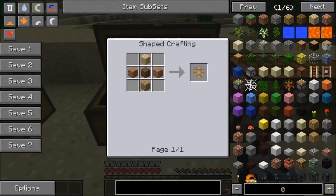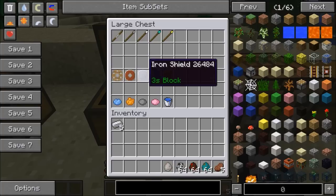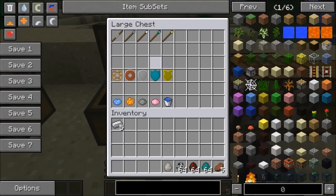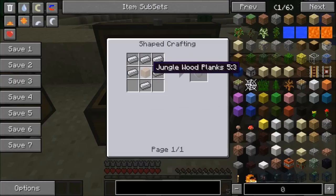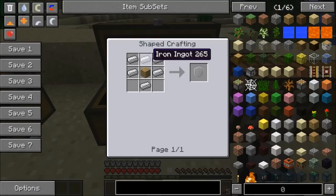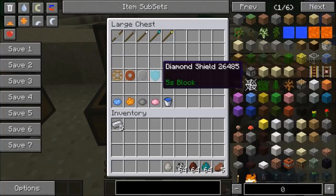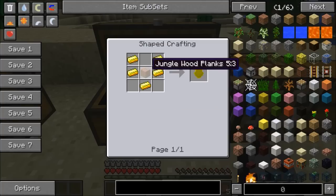The wood shield is just made out of wood, really easy. The hide shield is wood in the middle surrounded by four leather. The iron shield is wood in the middle with six iron ingots. The diamond shield is wood in the middle with five diamonds. And the gold shield is wood with five gold ingots.